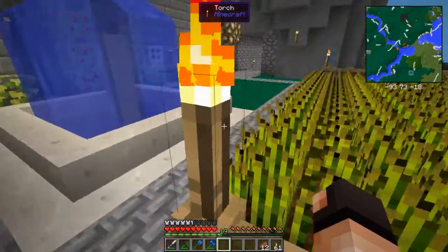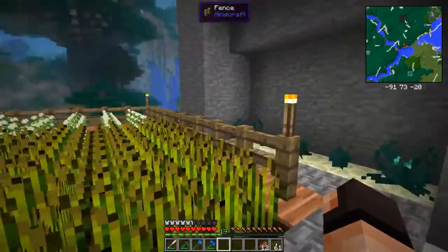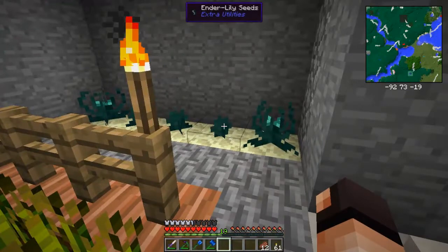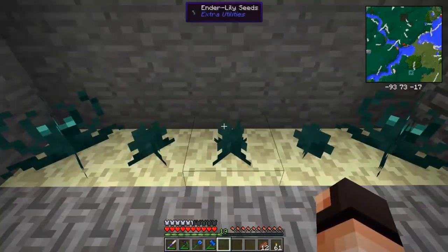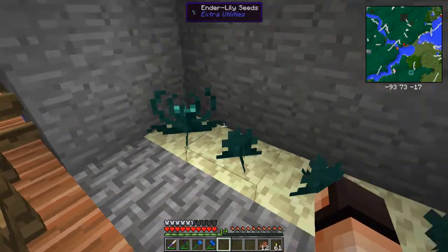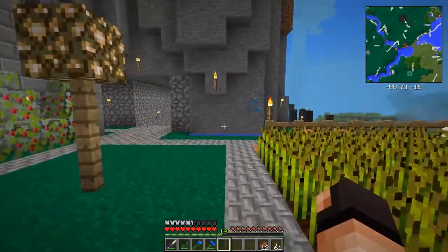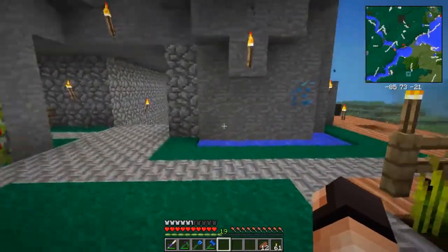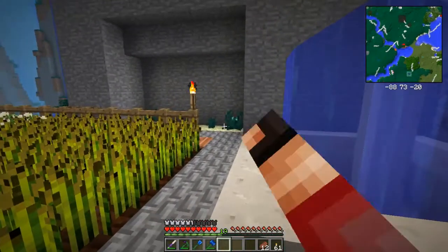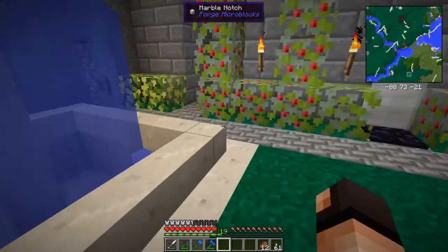I've read that if you plant it on grass, it takes a week of in-game time — obviously not a real life week, because that will take forever. A week in-game is about four and a half hours. But apparently it's a lot faster on end stone. I've actually already picked up one batch of ender pearls, so it's definitely paying off. Endermen are not so easy to come by, unless you go into the End and start farming them for ender pearls. So it's a nice alternative, though it's really slow, so it's not something you can steadily farm.